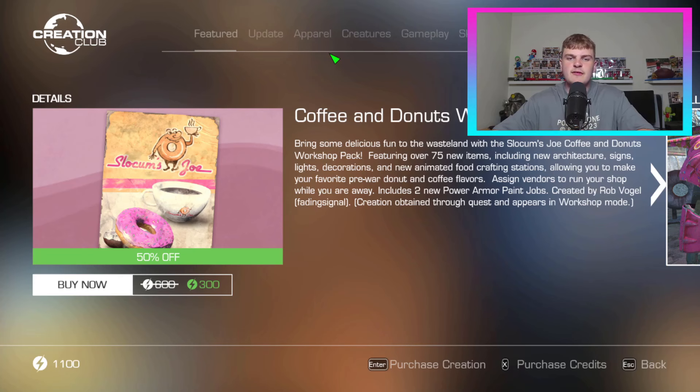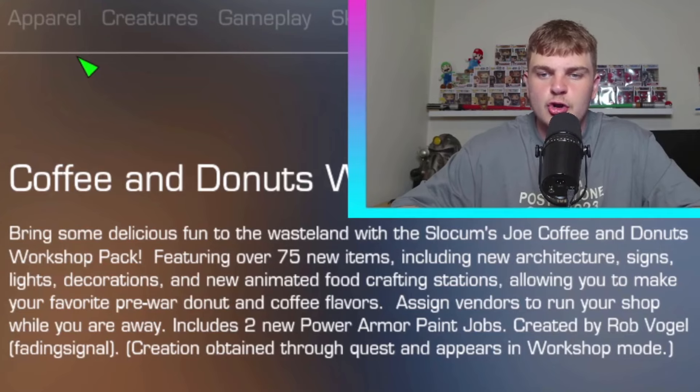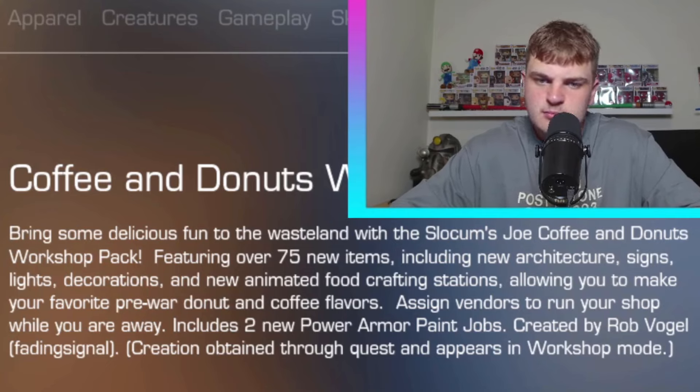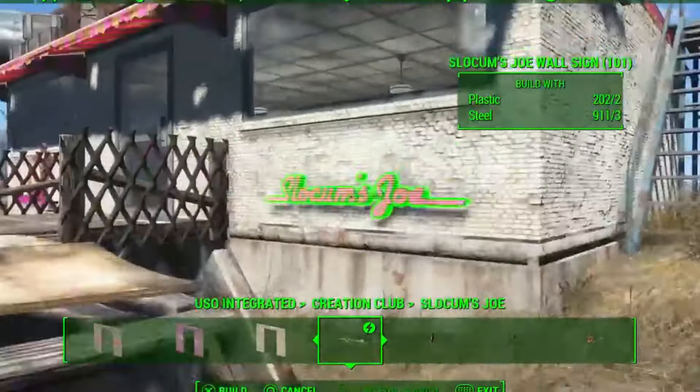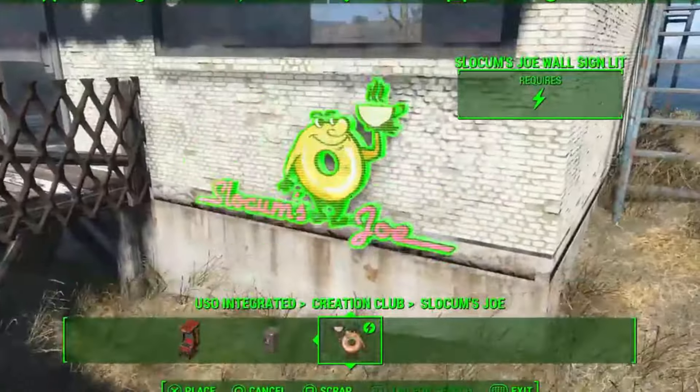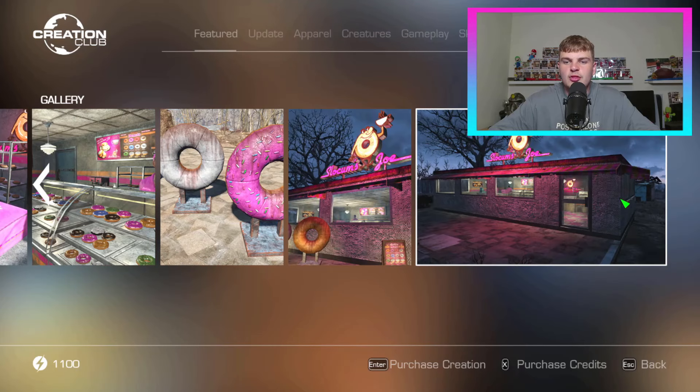We got Slocum's Joe — in my opinion, I've been very vocal about this, this is probably the best creation. This might be one of the biggest updates I've ever seen. 50% off: bring some delicious fun to the wasteland with the Slocum's Joe coffee and donuts workshop pack. Featuring over 75 new items, including new architecture, signs, lights, decorations, new animated food crafting stations allowing you to make your favorite pre-war donut and coffee flavors. Assign vendors to run your shop while you're away. Also includes two new power armor paint jobs. It's awesome — it's like experiencing the world before the war and actually doing the purpose of rebuilding the Commonwealth.